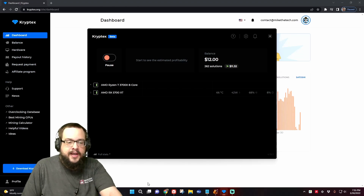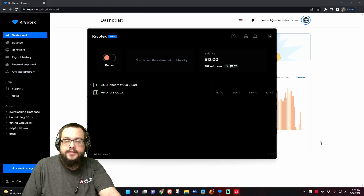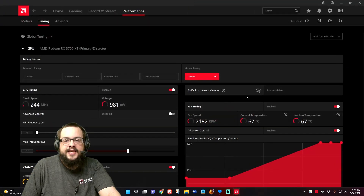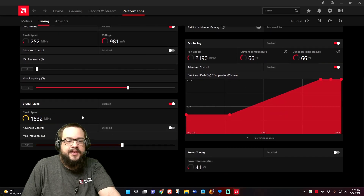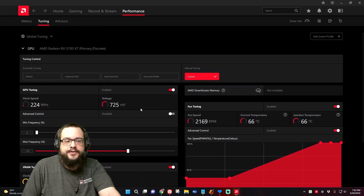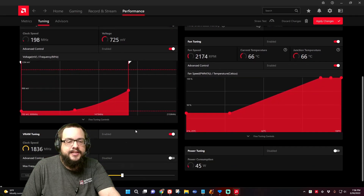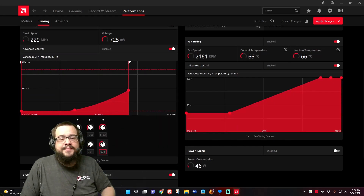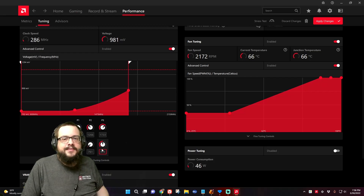The major change I made was to my clocking setup, so let's open up Radeon Software. Essentially what I did is I upped the VRAM tuning to speed it up and lowered the max frequency in my GPU tuning — this is essentially underclocking and undervolting slightly. Under advanced controls we can see that we're only allowing up to 974 millivolts. Some people have it even lower, but I find it causes instability on my system if it's too low, so I keep it at 974.